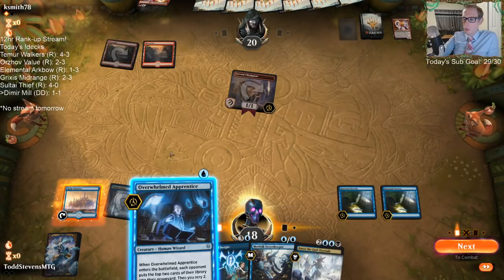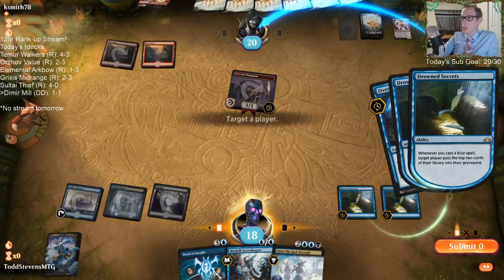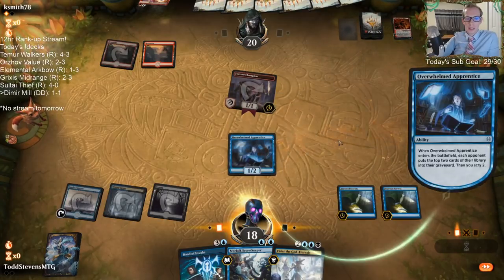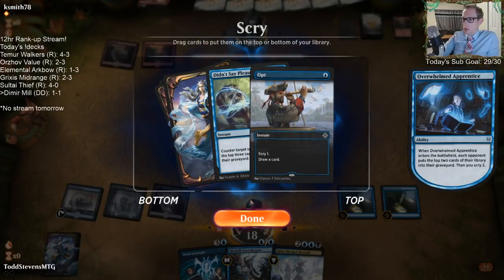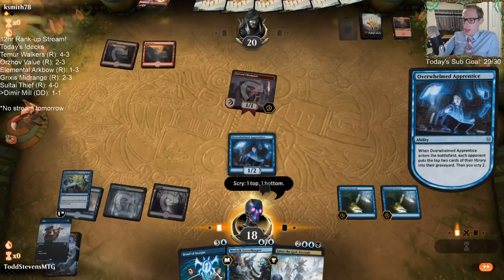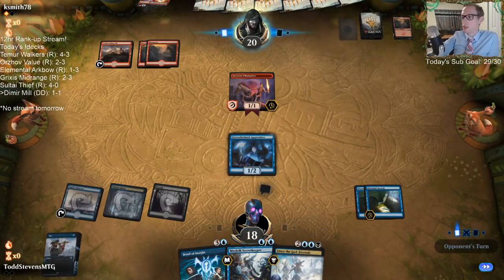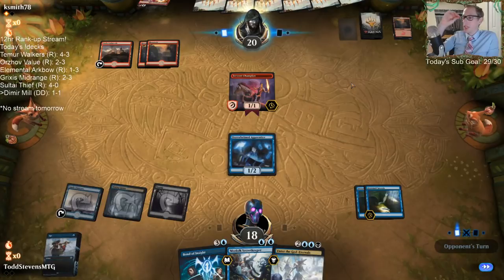We're just playing this list and then we'll talk about some possible changes afterwards. The Opt is awesome, the Didn't Say Please is not bad, but we need to hit lands to try to get to Enter the God Eternals. This is honestly a hand we could maybe win with.